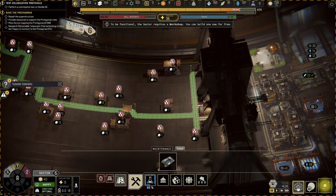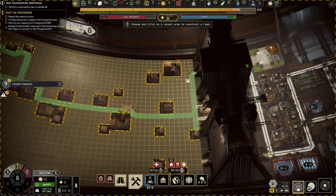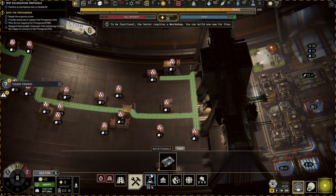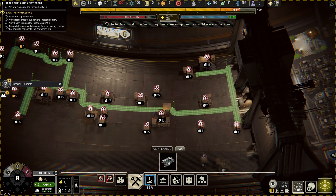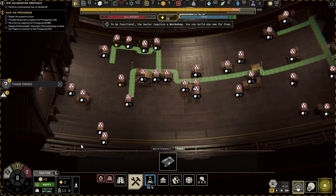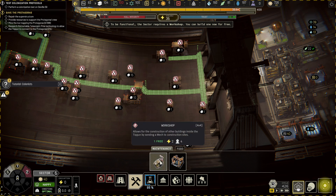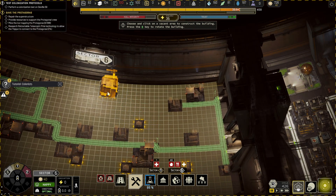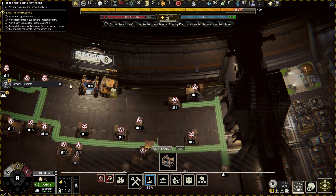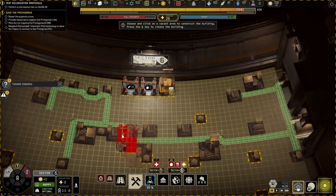I definitely want to get rid of these guys — that was my mistake. I find it kind of frustrating because I wish the corners were free. You have to build a workshop first, and then two of those and a mess hall.